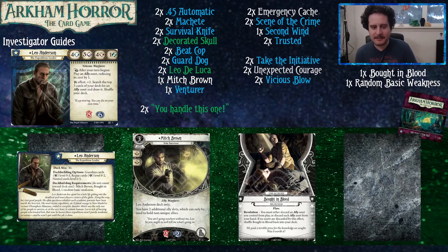His unique asset is Mitch Brown — who commits for two wilds — and when he's in play, you have two additional ally slots which can only be used to hold non-unique allies. Sometimes giving you two extra slots for non-unique allies, which I wish was just printed on Leo's investigator card. That would be like six experience worth of stuff.